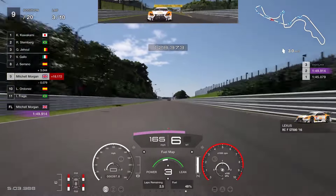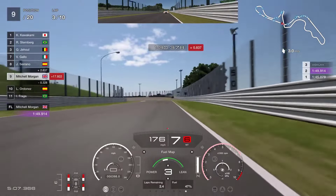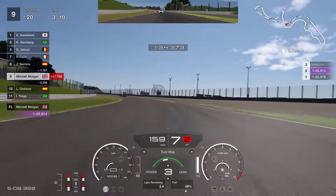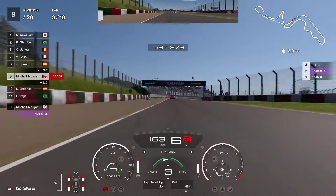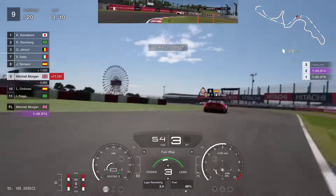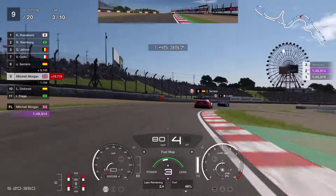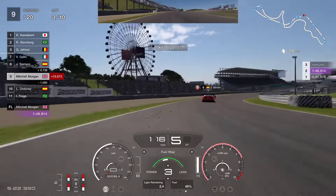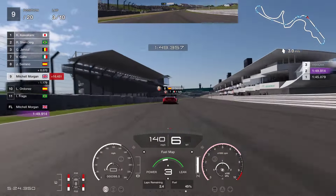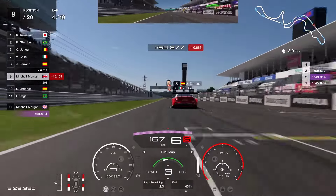I must apologise — I've got flu at the moment and my voice is sounding a little bit strange, but I did want to get this video done because a lot of you have been asking for it. 130R — just seventh gear through there, lifting slightly occasionally, just trying to carry as much speed through. At the 150-metre board, barrier to brake pedal, down into third. Jump over those two kerbs — you can take a lot of the kerbs through there. Then up through the gears as we come across to finish the lap.